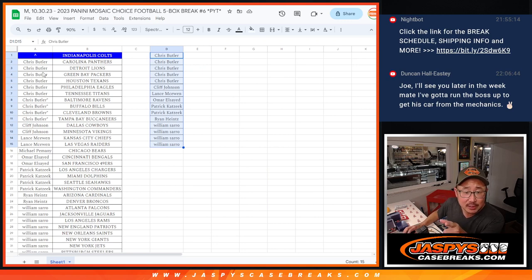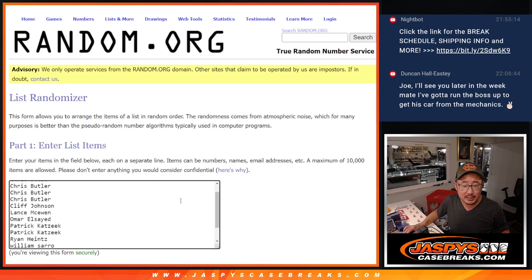Let me just spot check this again. So we've got Chris, Cliff, Lance, Omar, Patrick, Ryan, and William. All right, now let's go to a new dice, new list.